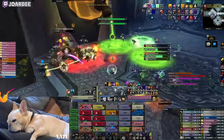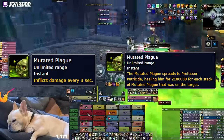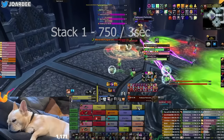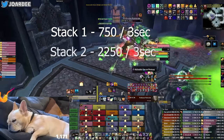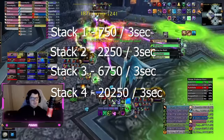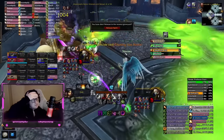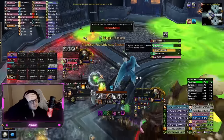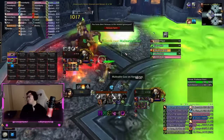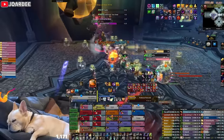Mutated Plague. This is a stacking debuff applied to Putricide's current target every 10 seconds, doing shadow damage to the entire raid every 3 seconds and increasing damage per stack. The first stack deals 750 shadow damage every 3 seconds, the second 2,250, the third 6,750, and the fourth a probable raid-wiping 20,250. Additionally, if anyone with this debuff dies or it's somehow removed, you heal the boss a huge amount, also likely leading to a wipe. So your goal is to tank swap, spread this debuff across multiple people, not letting anyone get more than 3 stacks, and race to kill him before you run out of eligible tank targets.